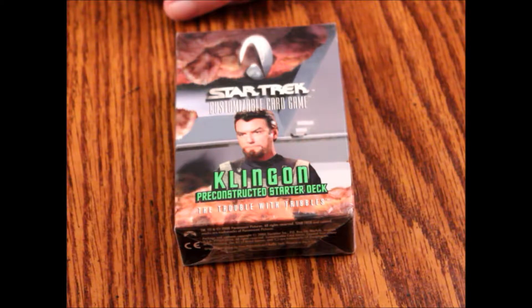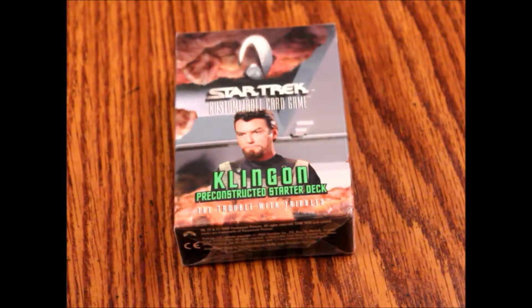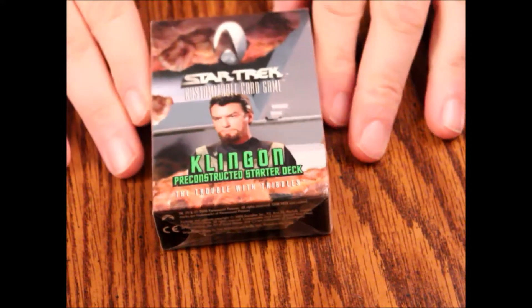Hello and welcome to another episode of What's Inside. Today we are looking at a Star Trek Customizable Card Game starter pack — this is the Klingon pre-constructed starter deck, put out by Decipher in 2000. It has 60 black border cards and a rulebook. Since it's pre-constructed, everything should be fixed. It features the Lieutenant Cisco premium card, Captain Koleth, an exclusive black border premium, and cards from the Trouble with Triples and other expansions, including two rare cards. Let's open this up.